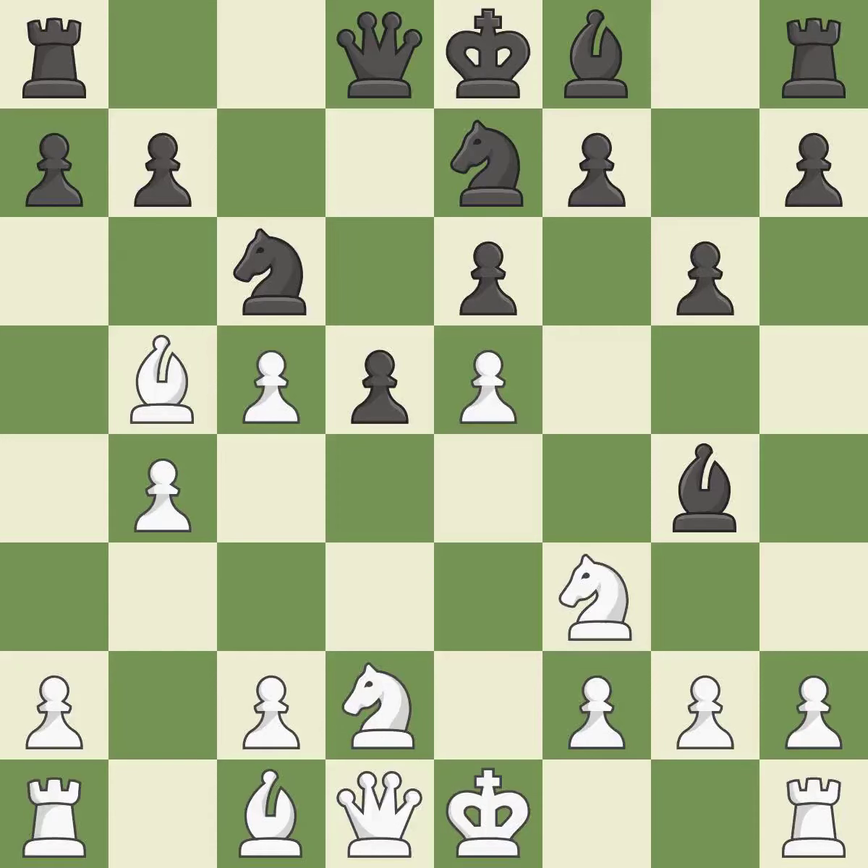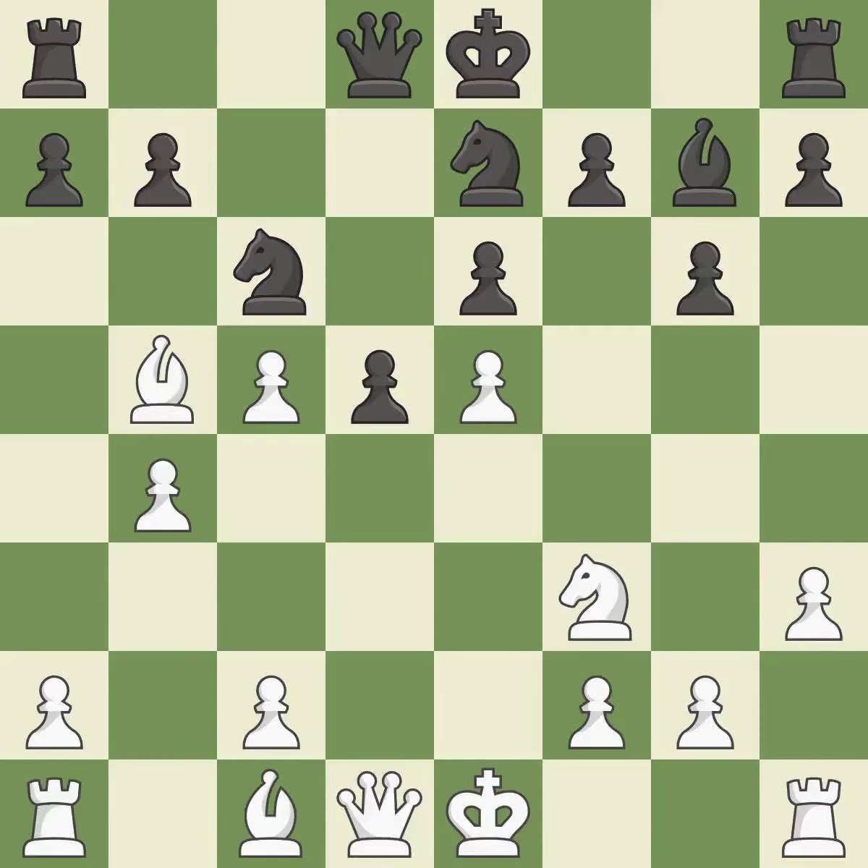The opposing bishop gets kicked by a pawn and must now move or be captured. This keeps the material balance in check. Recaptures. A knight could be pinned by this. This fianchettos the bishop by placing it on a powerful diagonal — the best move. By moving a rook from its starting square, this activates it.